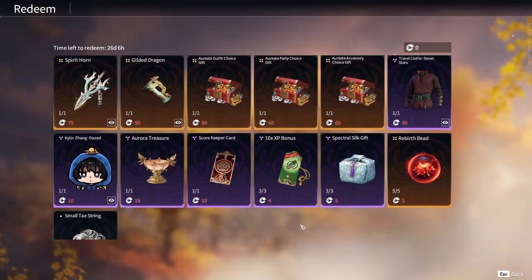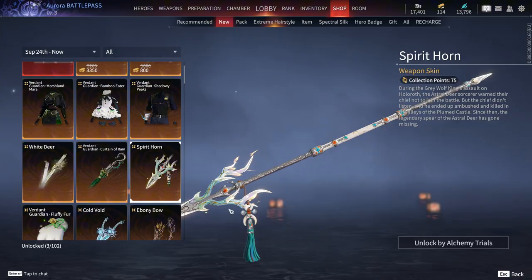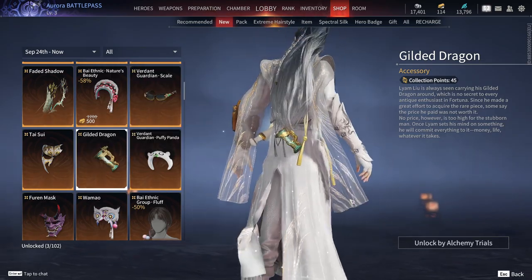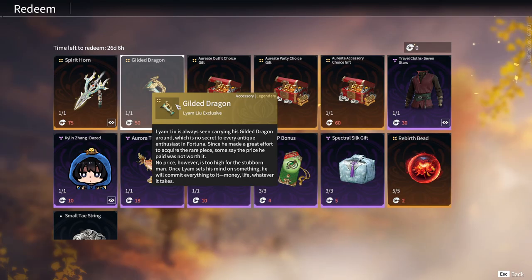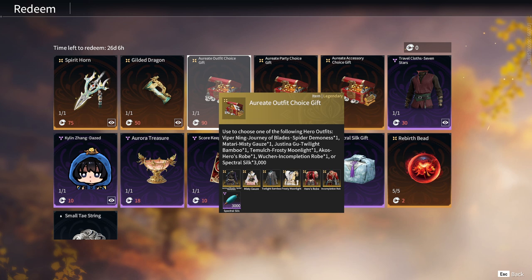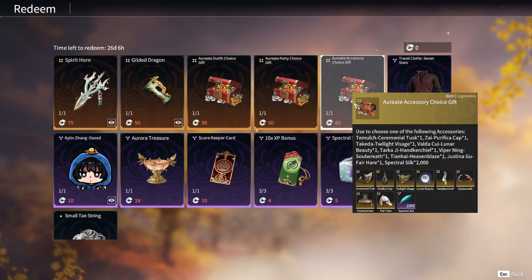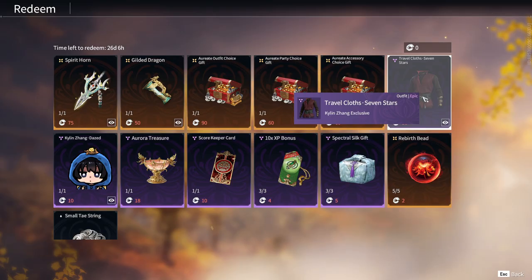Now let's take a look at the rewards obtainable. Spirit Horn, a stunning weapon skin for the spear at 75 Byman Jade. Gilded Dragon, an accessory for Lyam Liu at 50 Byman Jade. Oriate Outfit Choice Gift at 90 Byman Jade, containing some truly incredible outfits. Oriate Party and Accessory Choice Gift at 60 Byman Jade with some fantastic items as well. Travel Cloths, a cute outfit for 30 Byman Jade.